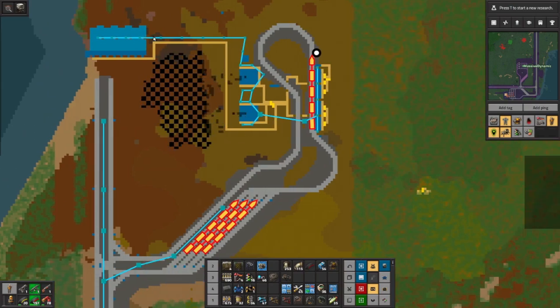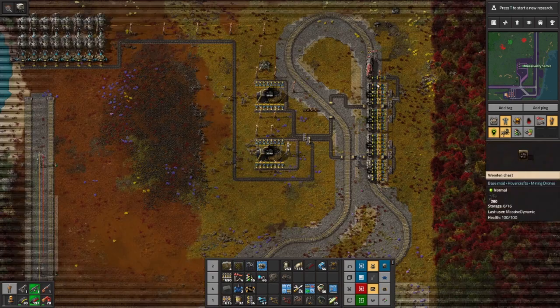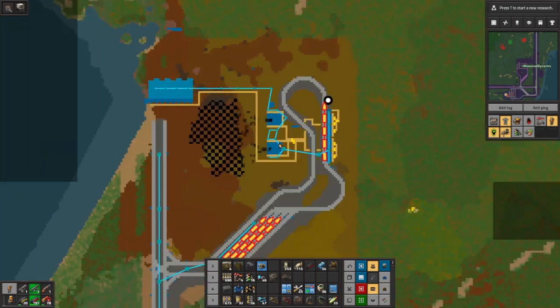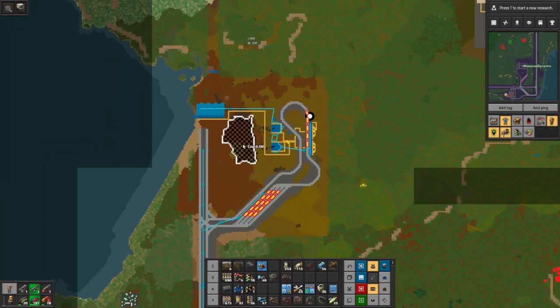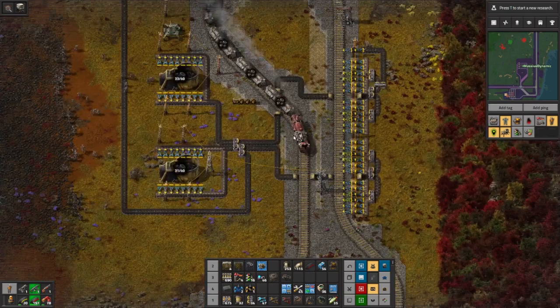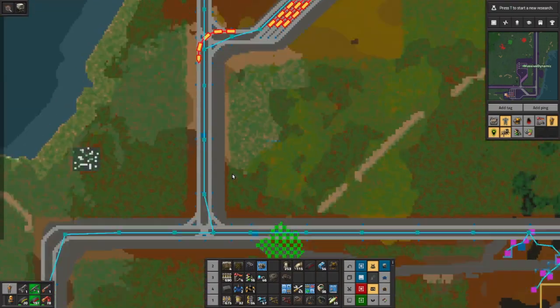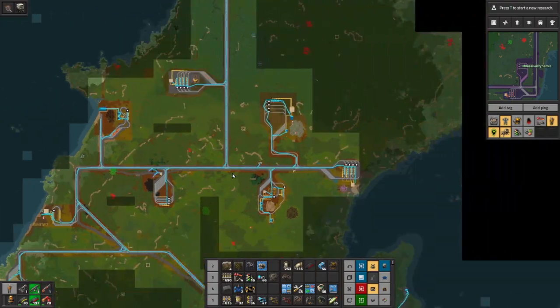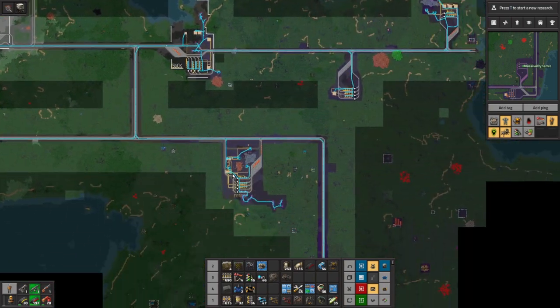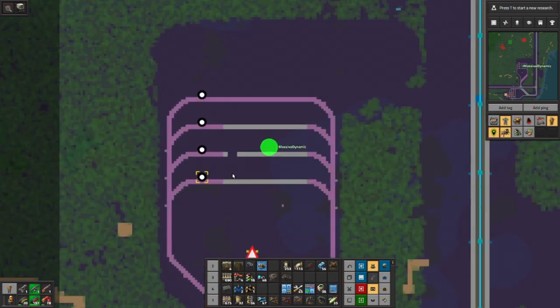So the coal mine, as you can see here, this is the one I was talking about — this little power plant. This is not connected to the main grid, so that the trains load as fast as possible at all times. I even put in a couple of stack inserters over there to make sure that the trains load a little bit faster. So that's where we are up to there as far as getting you up to date with our current situation.